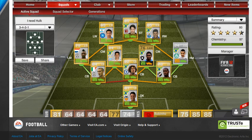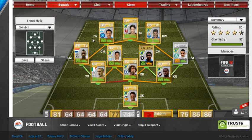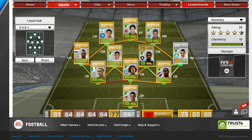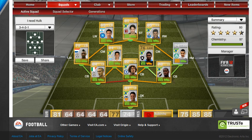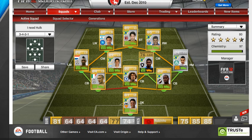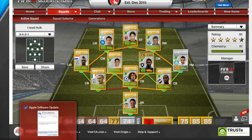Thank you guys for watching my squad builder, hope you enjoyed it. Go build this team — it's pretty cheap, I'm sure all of you could build it, just substituting Mikantar for someone else. With the coins we've got at the moment — let me scroll up — there we are, 36,000. So guys, as always, don't forget to rate, go and subscribe. Cheers.